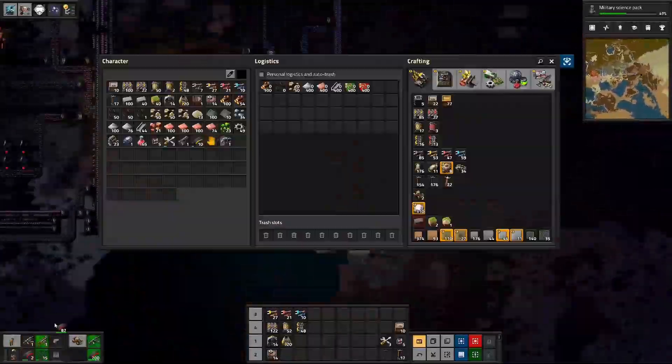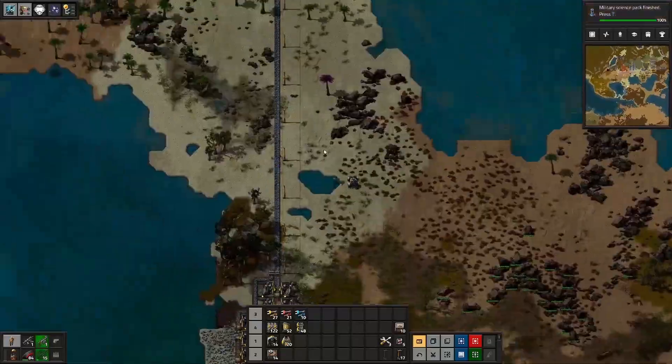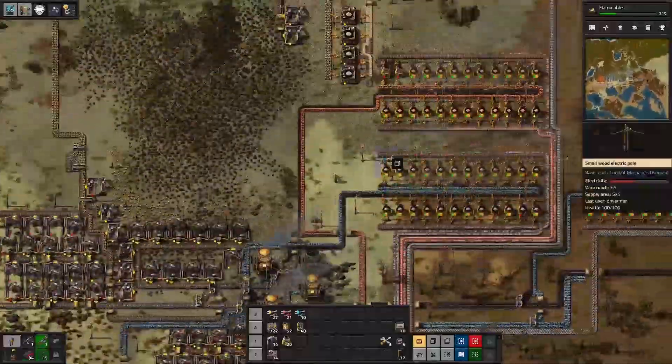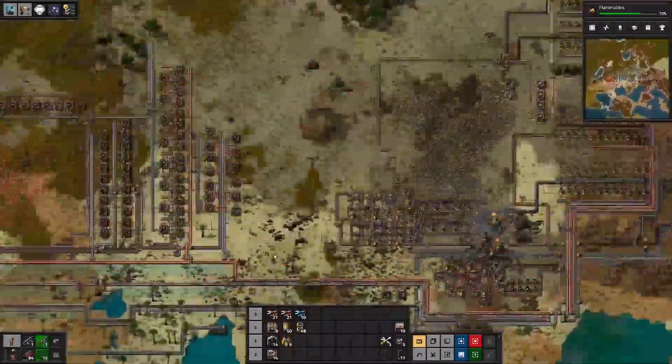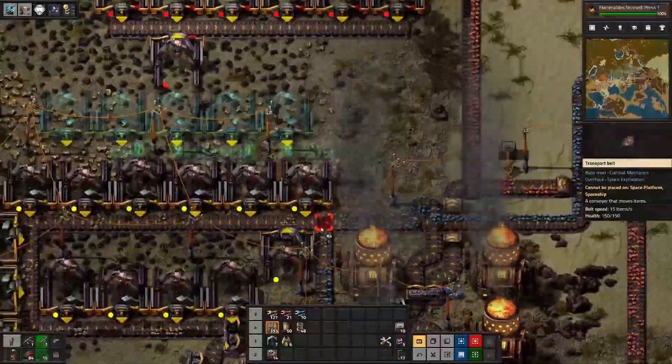We end up experimenting with possible designs for how to lay out electric motors in the little space we've left ourselves. We don't end up liking it, and we go with something that kind of resembles half of the way I do my green circuits. We get some additional gear wheels set up because we don't have enough coming in. We decide to proactively deal with some biters again — just the whole kiting maneuver in the car, which works out just fine. Then we start to plan out another smelter array.